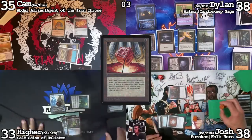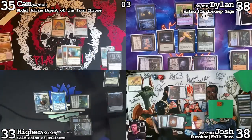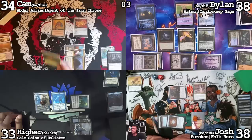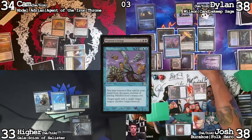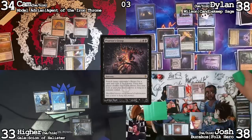Trigger Mana Vault. Draw. Lose a life. Land. Tap three and cast Gale, then pass the turn. Go to mine — draw, play a Mana Confluence, lose a life going down to 34. Cast a Praetor's Grasp targeting Dylan. I'm going to cast Misdirection, pitching Brainstorm. I'll send it at Josh instead. Do you have a Praetor's Grasp? I do not.